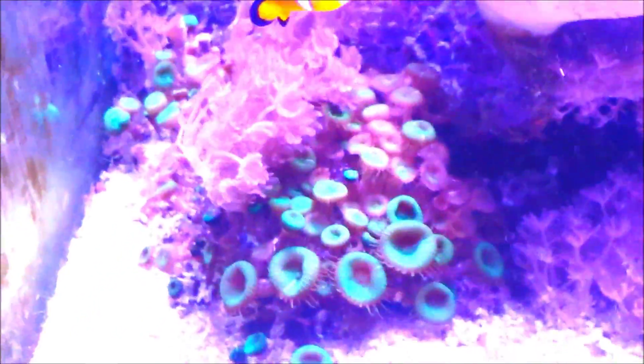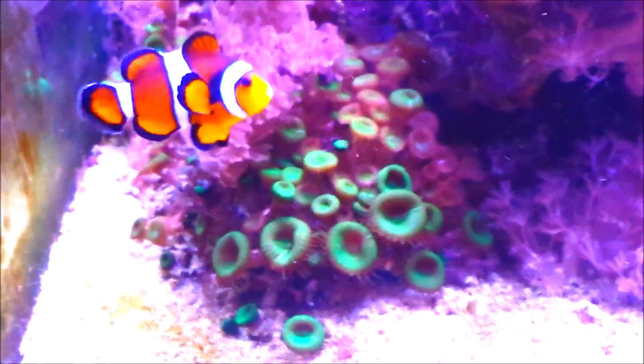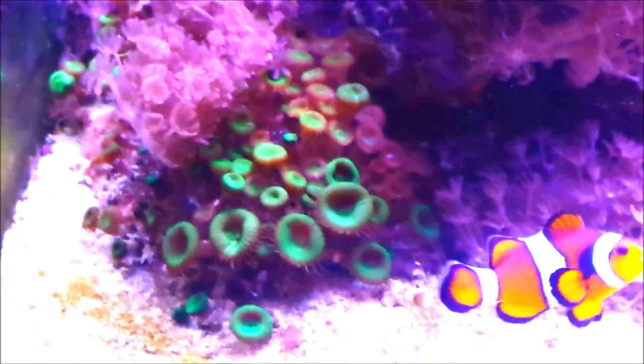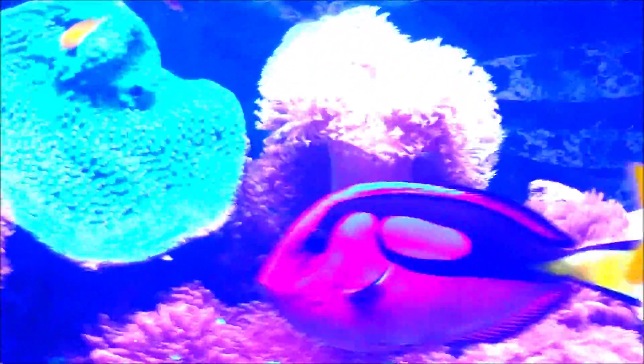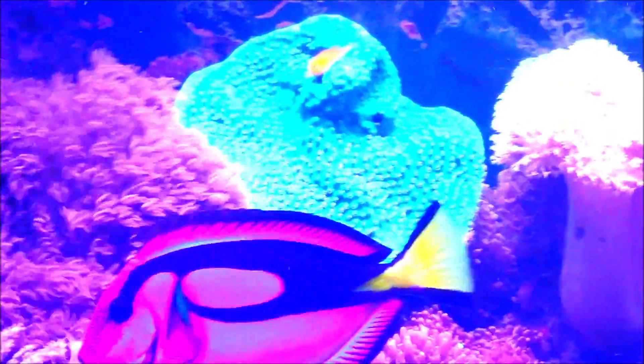My green button polyps are doing well, but there's a bit of Xenia in there I need to get rid of. Some of it pulls off if I'm lucky; some I have to cut off and then burn what's remaining on the rock with a flame torch. The red Ricordias seem unaffected — that rock is okay. The green turbine corals are doing well, and I've put a purple Kenya tree out there to make this side look a bit more coral-filled.